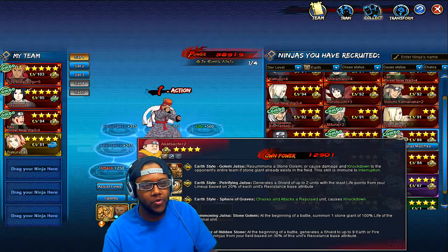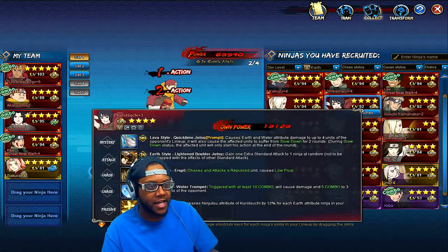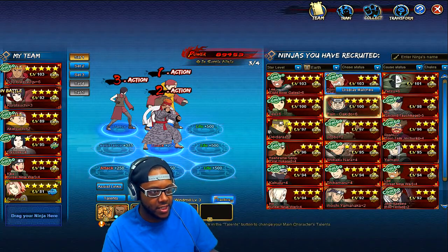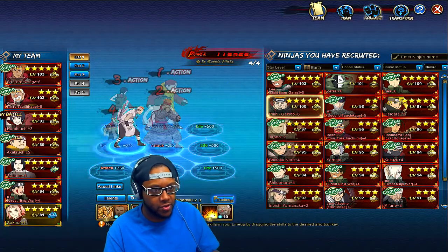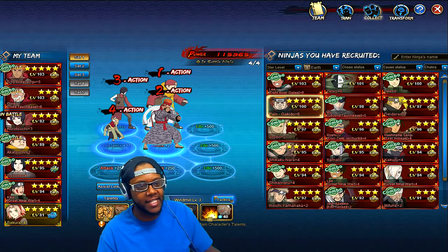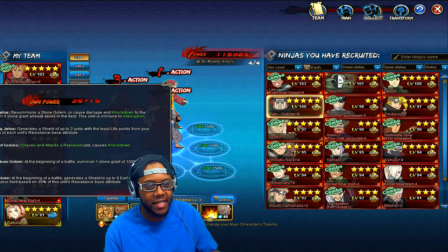Now let's talk mid-game teams — these are the characters you want to use around level 70 to 80. I definitely recommend pulling in the Kaki Treasure to get these characters. If you get lucky and get Enoki — though you don't absolutely need Enoki — you can use Drobo as a free-to-play barrier ninja replacement. This will be a super tanky team, and you can choose to make Earthmane a tank or a damage dealer.